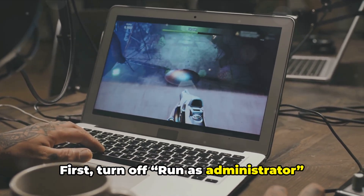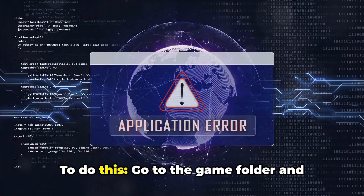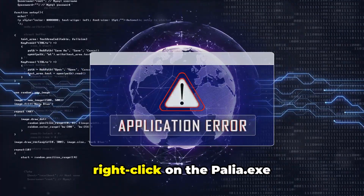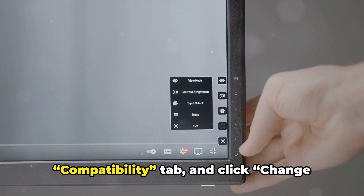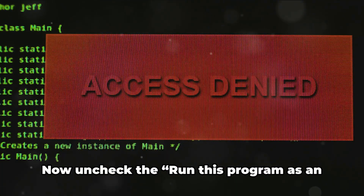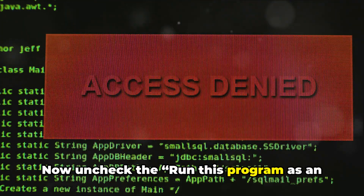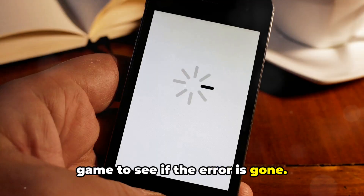First, turn off run as administrator for the Palia.exe file. To do this, go to the game folder and right-click on the Palia.exe file, then select Properties, go to the Compatibility tab, and click Change settings for all users. Now uncheck the run this program as an administrator box, then wait a few seconds and launch the game to see if the error is gone.